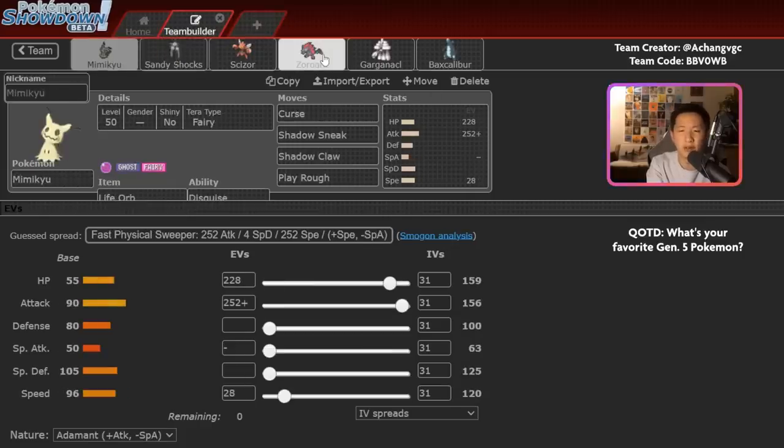Mimikyu and Zoroark is the other lead duo. This Mimikyu is the standard Life Orb offensive set, but you actually have Curse. Curse historically hasn't seen much play in VGC on Ghost-type Pokemon — it's been used on non-Ghost-types like Snorlax to boost stats. But Curse is valuable in a format where Dondozo exists, because you can out-damage Dondozo even with Leftovers each turn, and it will eventually faint. I've had situations where Mimikyu is just about to faint and can't get much more value from other attacks, so might as well use Curse right before fainting.